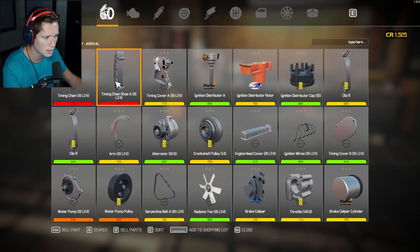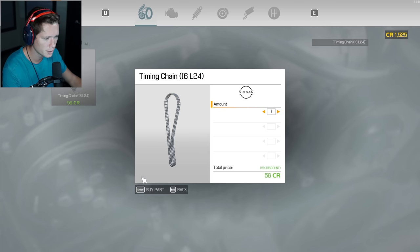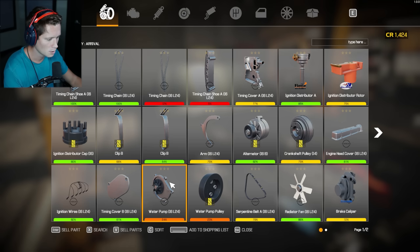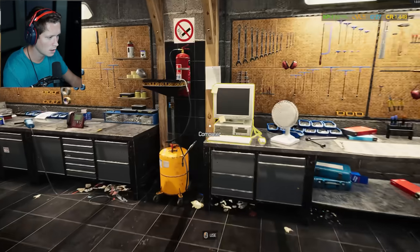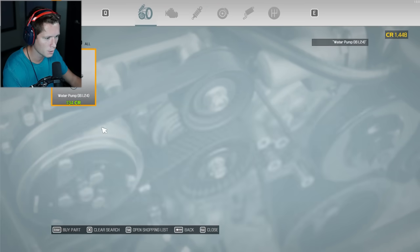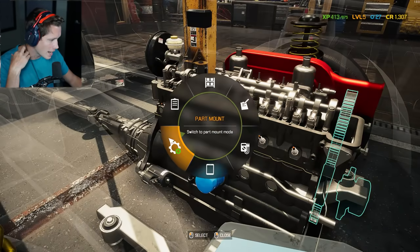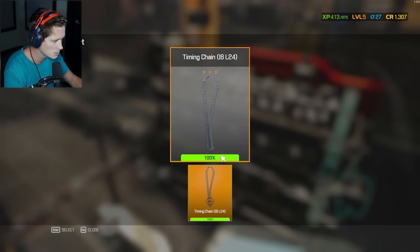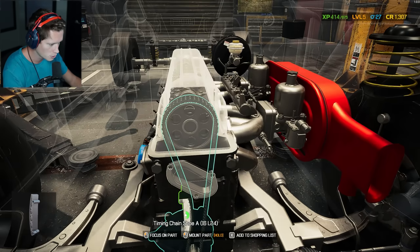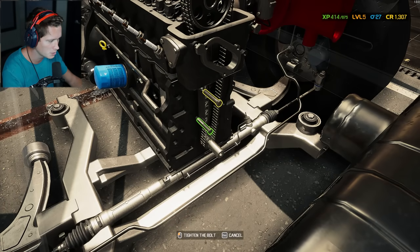Let's get rid of the shopping list and look: we need a timing chain, a timing chain shoe, a water pump, and a water pump pulley. Selling all the old parts and buying: new water pump, new water pump pulley. Now we have to redo everything we just did. Starting with the timing chain, putting the shoe on — beautiful. I hate the radiator; we should have taken it out, but draining and refilling costs money so I'm skipping that. Putting the timing cover back on.